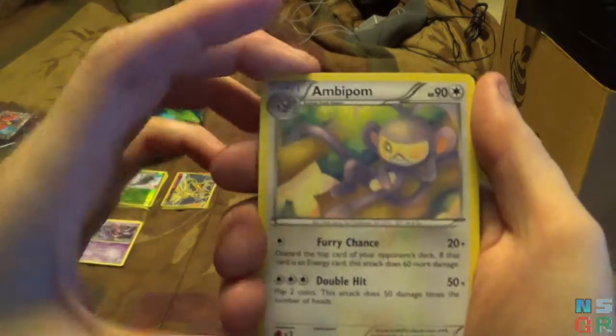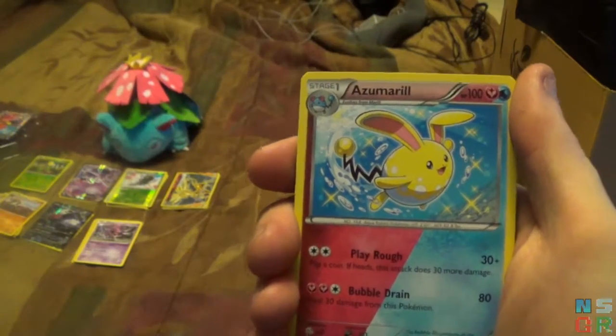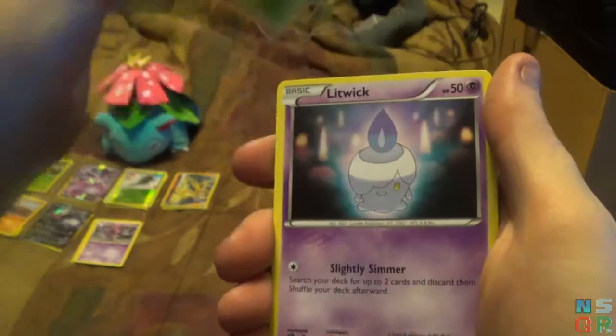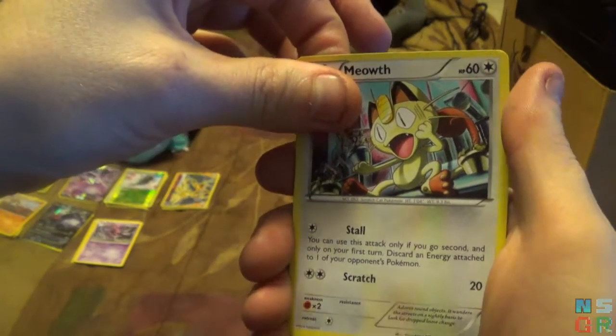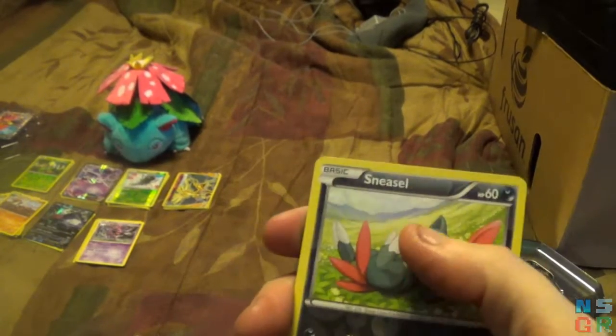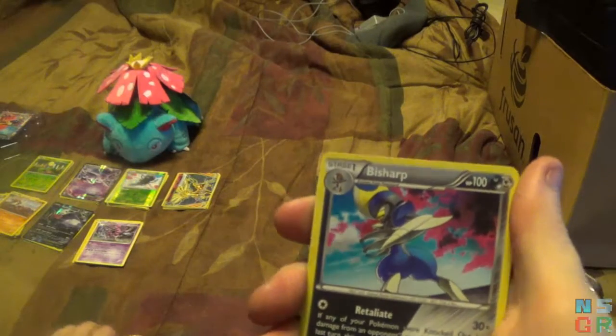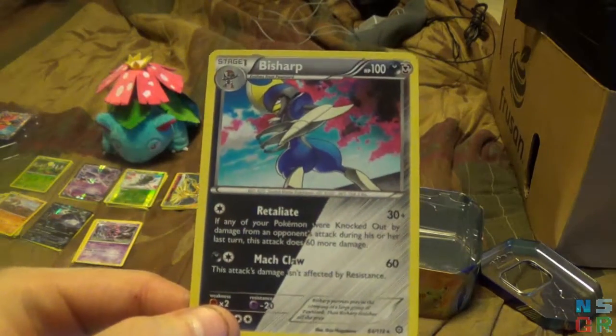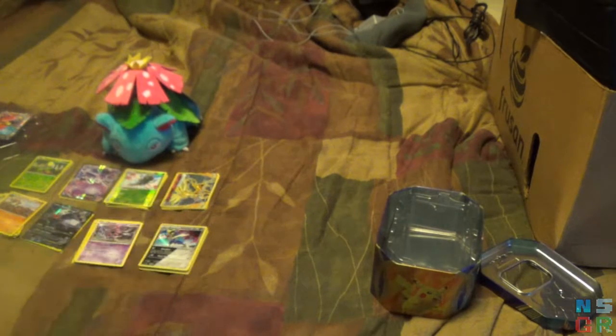So the final pack starts out with an Ambipom, Lampent, Zweilous — that was the other dual type I remember — Litleo, Dino, Hoppip, Litwick, Meowth. Reverse Holo is a Sneasel, and the final card is a Bisharp. I did not know Bisharp was a dual type. I wonder if we're going to start seeing a lot more dual types to reflect what they are in the game. I like collecting the cards; I don't necessarily keep up with the card game that much. The newest card in my decks may be from a really old EX set, but the majority are from the base set, Jungle, Fossil, maybe up through the Neo sets.